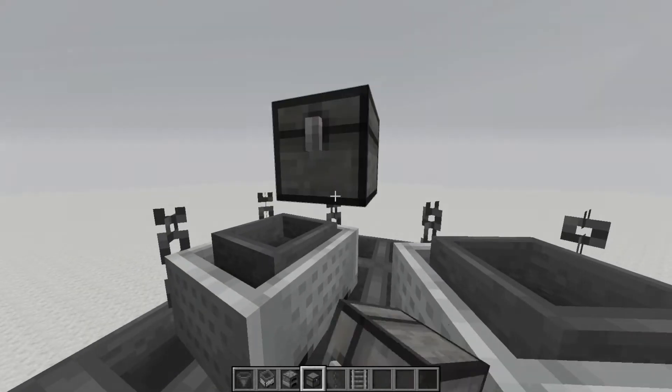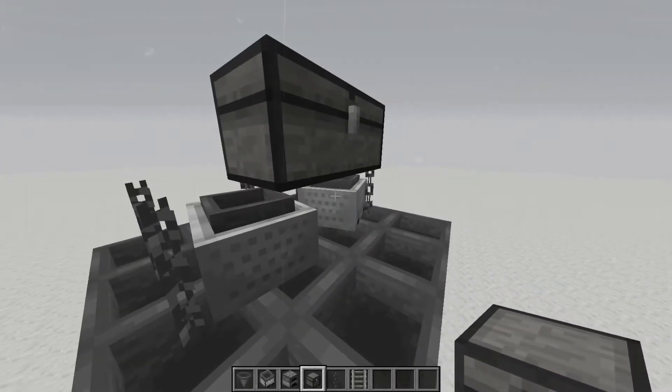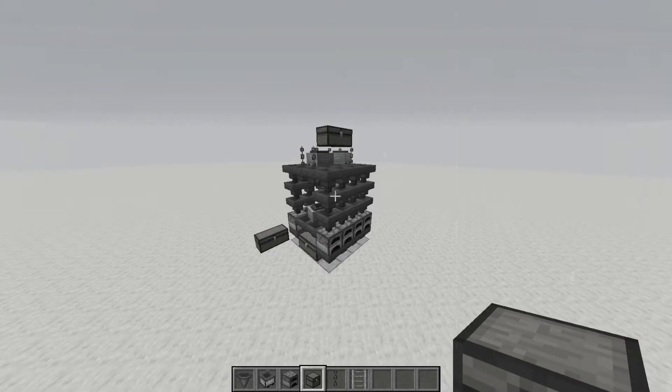Finally, place down your double chest at the top, and take a step back to marvel at your creation. Congratulations! You now have a simple smelter.